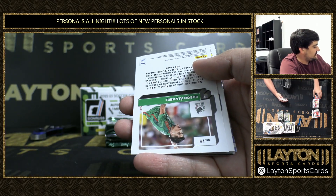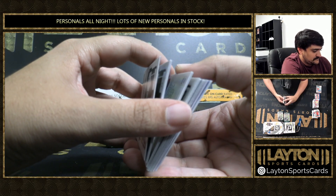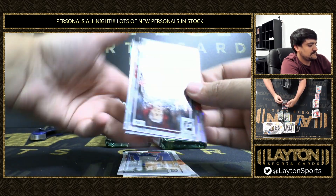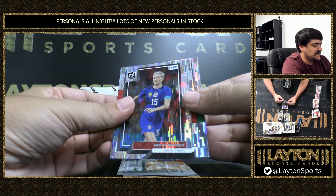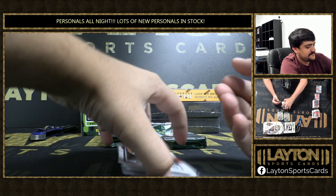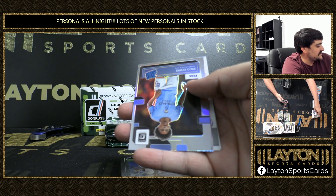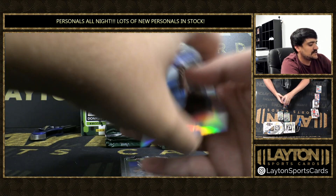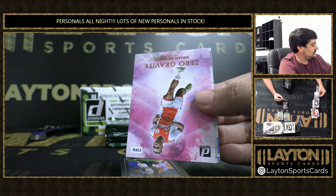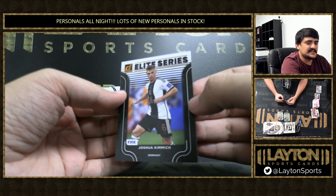We've got Rapinoe again. Sancho, rookie of Zima, Alvarez. Here's a Rico Lewis on the rated rookie holo — nice Rico there. Manchester City rated rookie. There's a Pitch Kings insert and Elite Series Josh Kimmich.